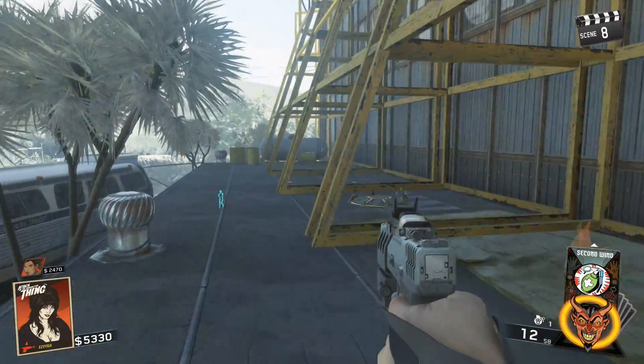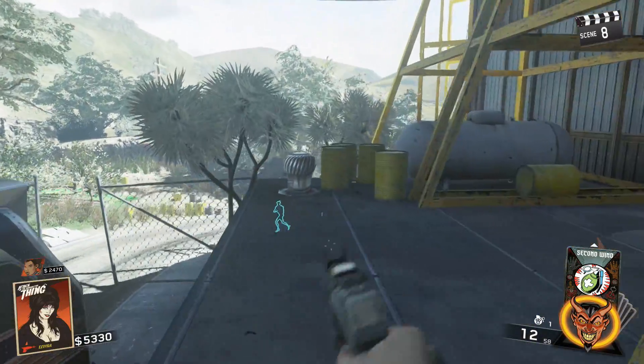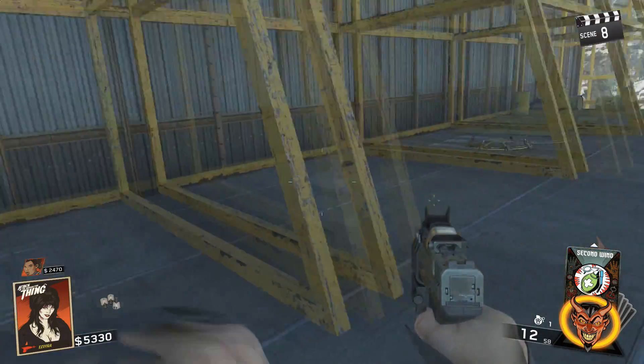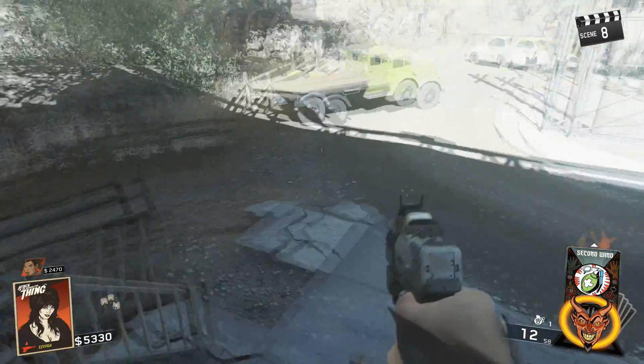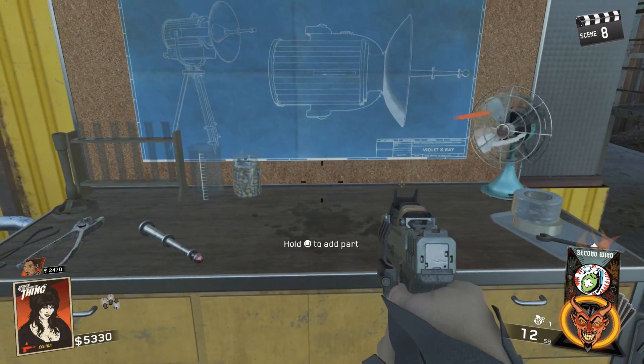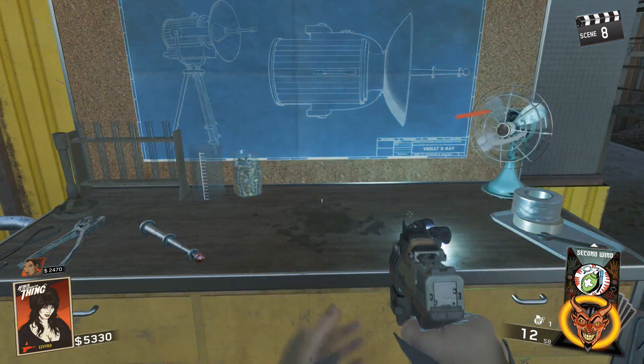The second part is gonna be up the stairs here at the very end beside these yellow canisters - they look like black light bulbs. I guess they're light bulbs; you'll see why once we see the violet ray device completely built.